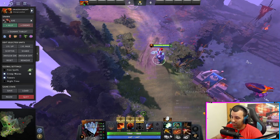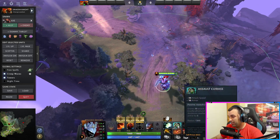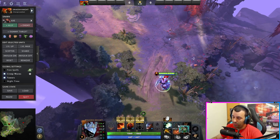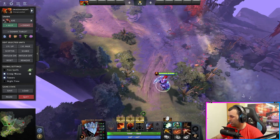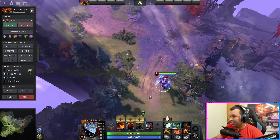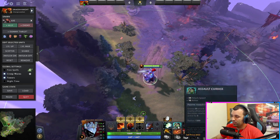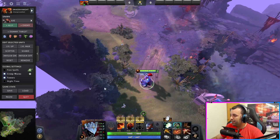So now you're running around with those items. You can go for more armor, you can get some attack speed, or you can just get Hyperstone and upgrade your Maelstrom into Mjolnir. You can keep the Maelstrom, get Hyperstone, and go into Assault Cuirass — or you can just get both of them immediately. It depends on how much gold you're sitting on; sometimes you can just finish an item and not even be aware of it. You can go Hyperstone, finish Mjolnir — it's completely fine.